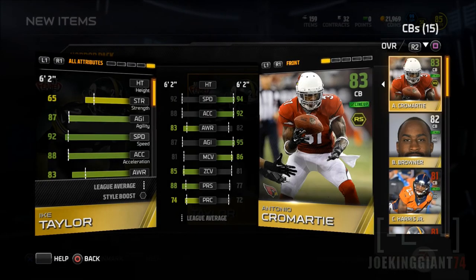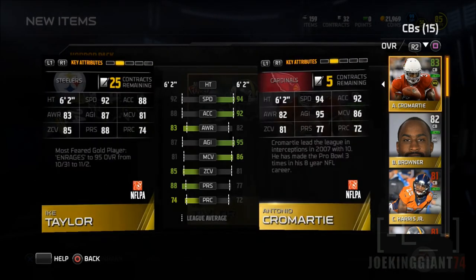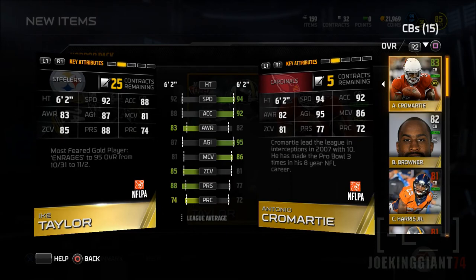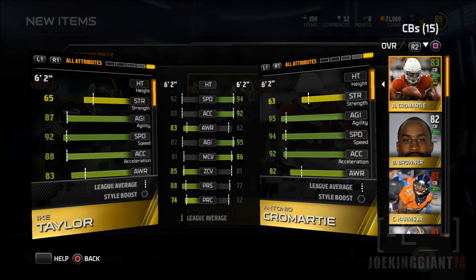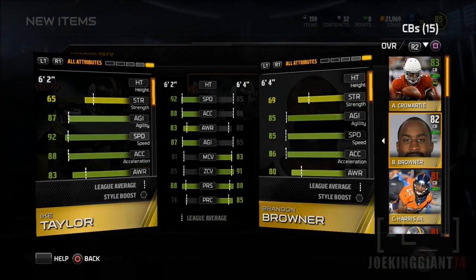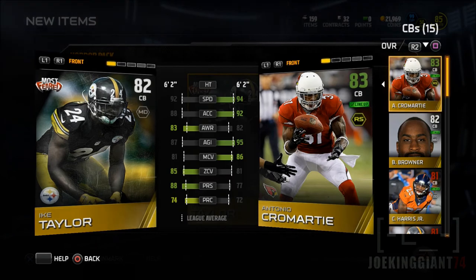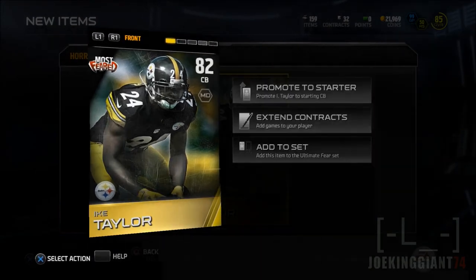He has nothing compared to Antonio Camardi — for real, look at this. Antonio Camardi is a lot faster and he contributes towards my run stuff defense. So I don't really have use for this guy. I'm just going to send him to auctions or trade him out — I really don't have any use for Ike Taylor.